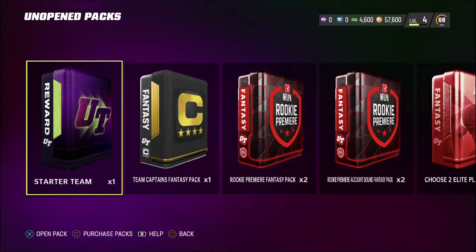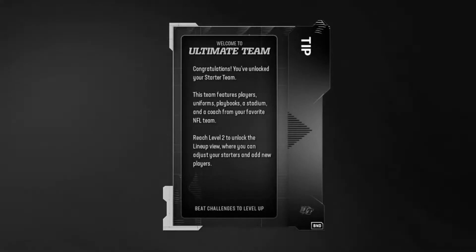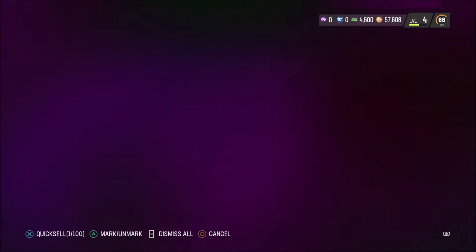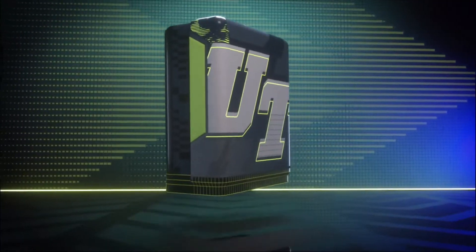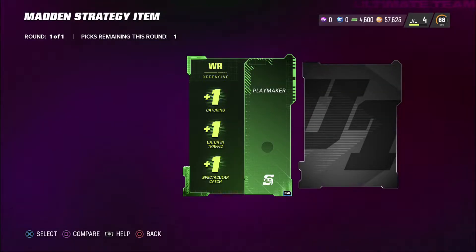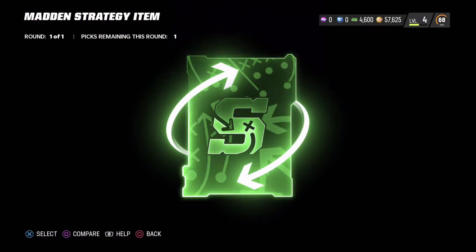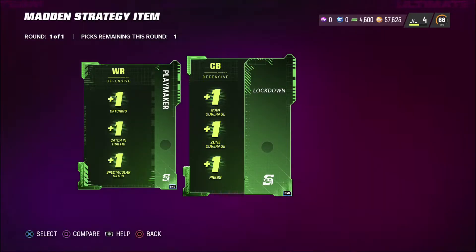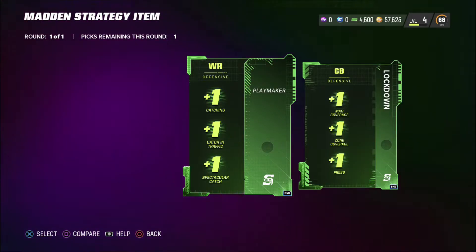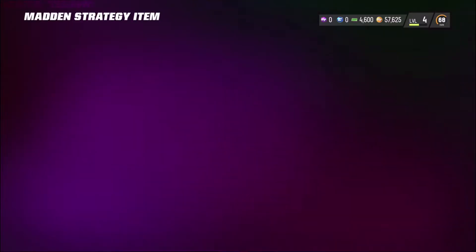Let's head over to the starter team pack — I am so pumped. It's just the tips, so let's quick sell this. Now I want to open up this Madden strategy item. Not really sure what it is or what the strategies are: Playmaker, plus one catching, plus one catch in traffic, and plus one spectacular catch. Seems pretty solid going to our wide receivers. There's also plus one man coverage, so I might have to pick this cornerback. Wide receiver would be really nice, but I've been playing some solos and those corners are sticky — and that's exactly how I want my corners to play.